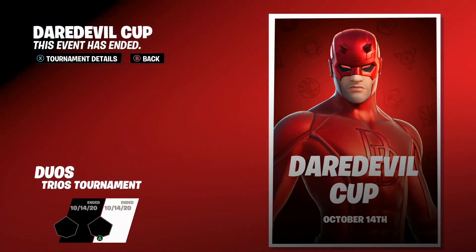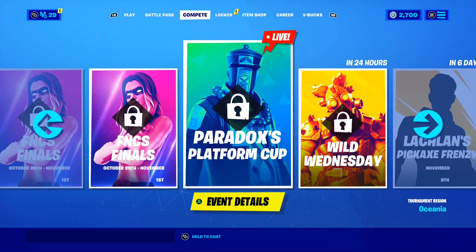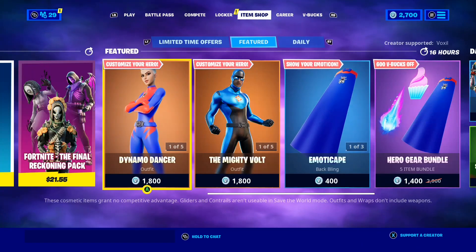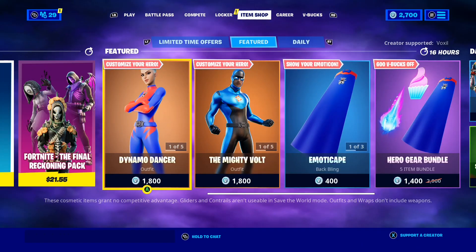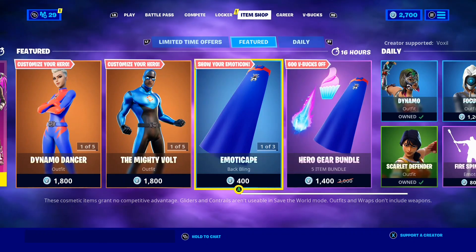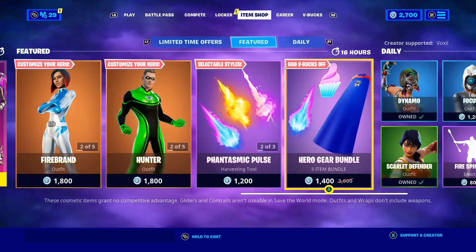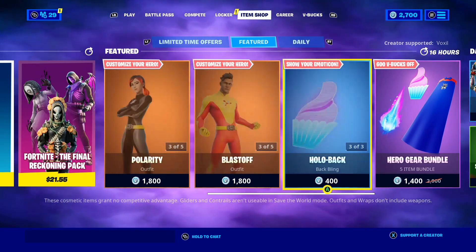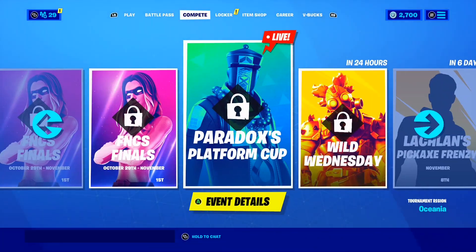About two weeks ago we had the Daredevil Cup here in Fortnite — as you guys can see, that's the Daredevil Cup on screen right now. The reward for doing well in the Daredevil Cup was getting the Daredevil skin for completely free before it released in the shop. Basically the same thing is going to be happening with this Ghost Rider Cup — people who do well will get the Ghost Rider skin for free before it releases in the shop. This also confirms we're going to be getting a Ghost Rider skin here in Fortnite.